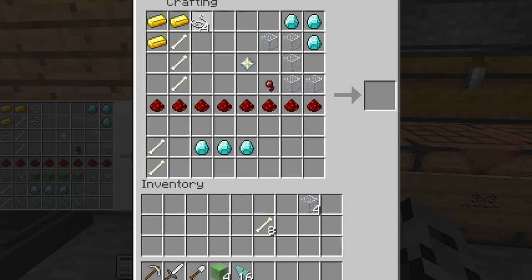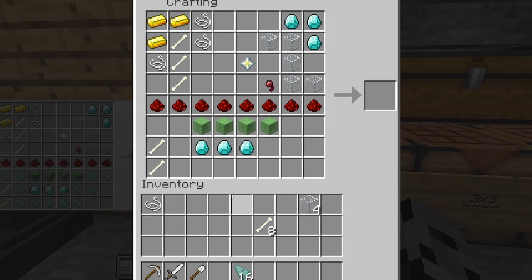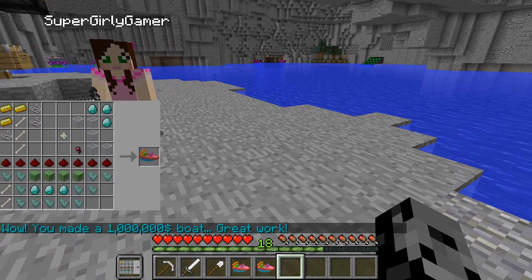The string - I put two there and then one there. Put the slime blocks like that - and then I just need to put these down. Yes! Oh my god - 'You made a one million dollar boat, great work!' We have two of them!